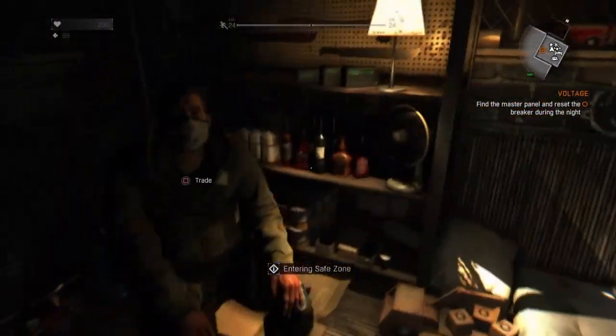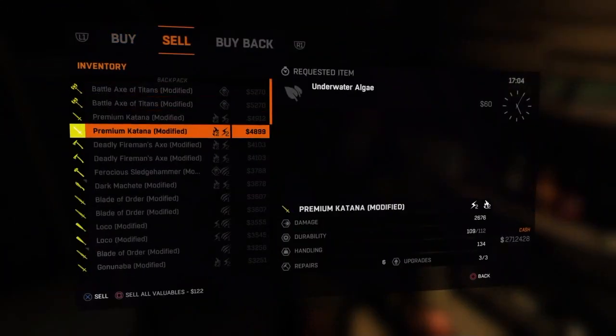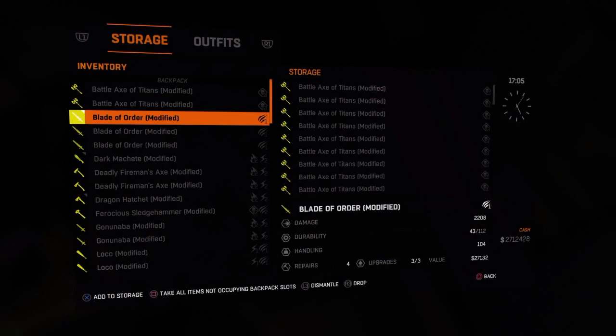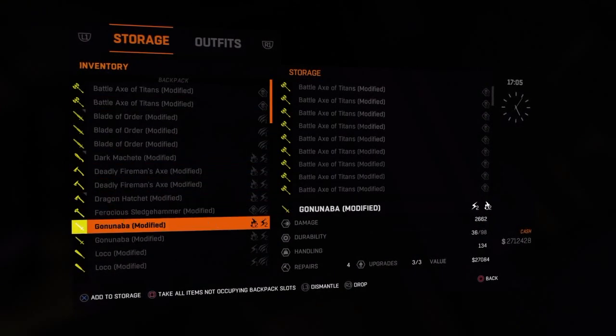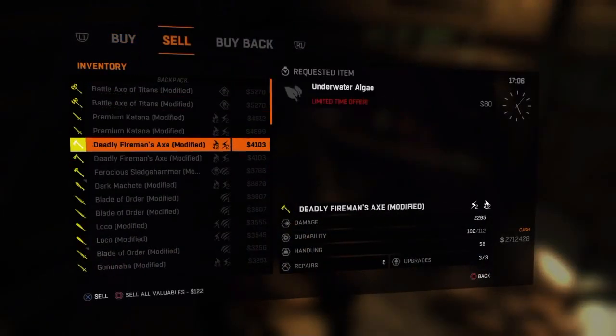Okay, first you want to go to a trader. Then you want to first of all go inside and take out all your weapons except for the one you want to duplicate. And then you go...